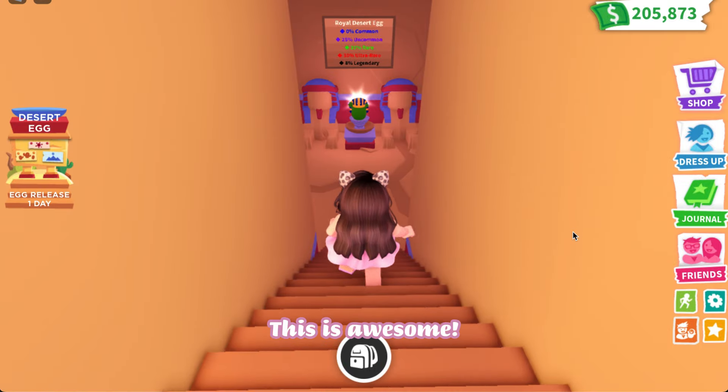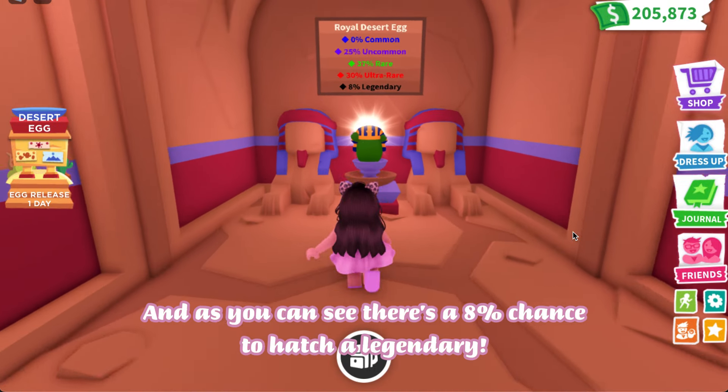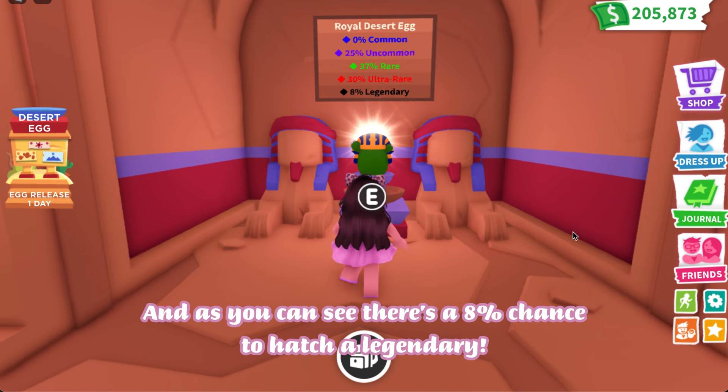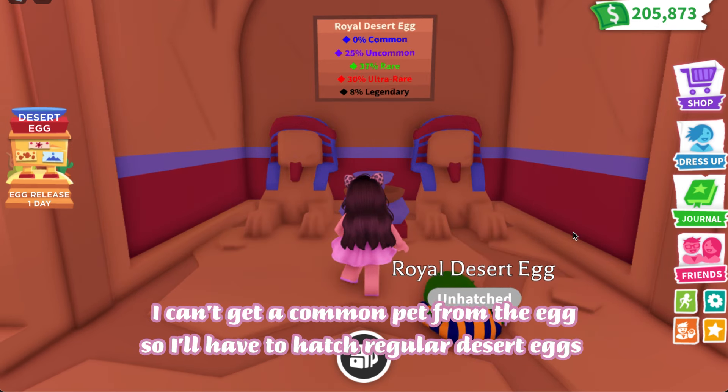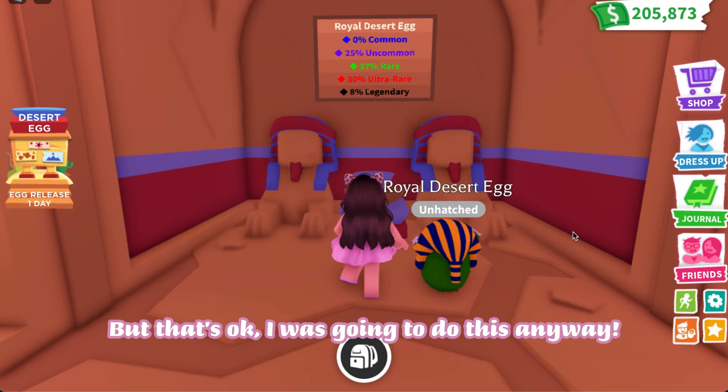This is awesome! As you can see, there's an 8% chance to hatch a legendary. I can't get a common pet from the egg, so I'll have to hatch regular desert eggs for those, but that's okay — I was going to do this anyway.